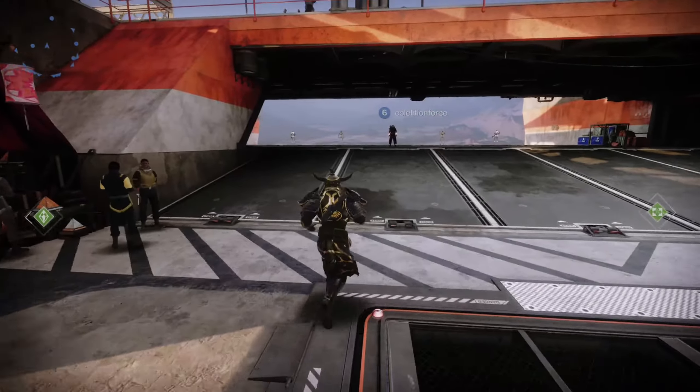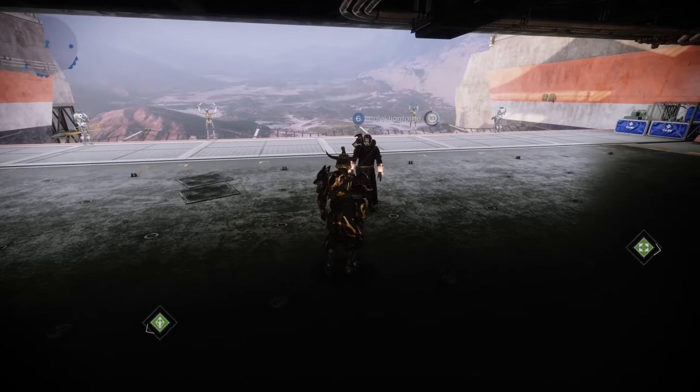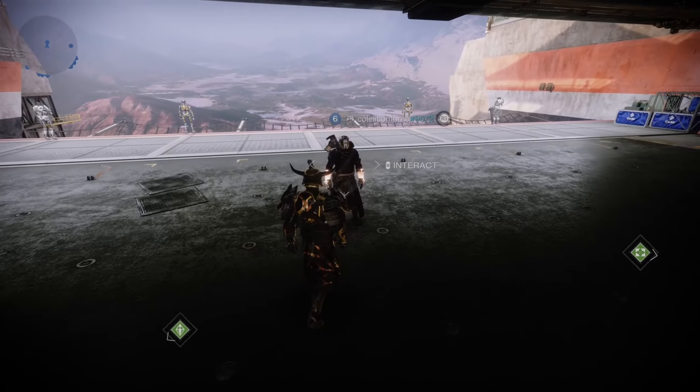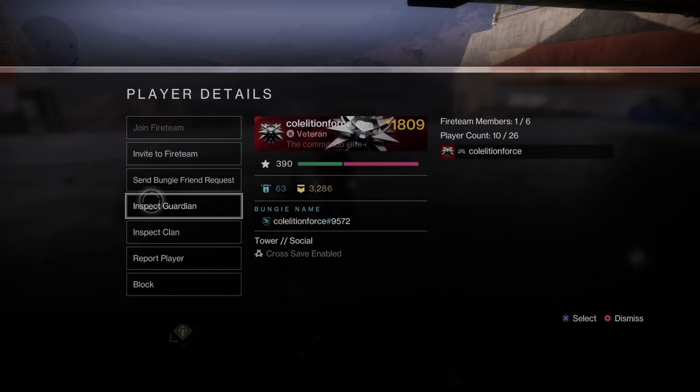So if we're in the tower, this is easy to do. All you have to do is run up to them, then hold down the right thumbstick. Now press Options when you get the option, and it'll bring up this page and we can go to Inspect Guardian.